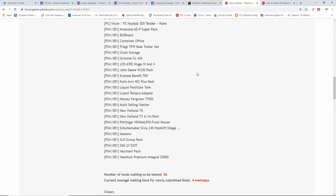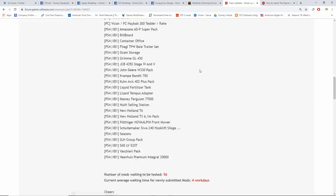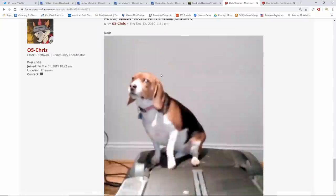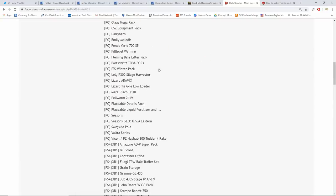That's all the mods currently in testing. The number of mods waiting to be tested is 56, with a current average waiting time of four work days — though there might actually be more in the testing list than the 56 shown. That's the news for today. Let me know what you guys are excited about, and let me know if you're planning on watching the Game Awards tonight. If you liked the video, make sure you pound that like button. As always, have an excellent day, farmers — peace!